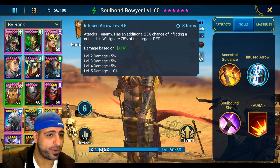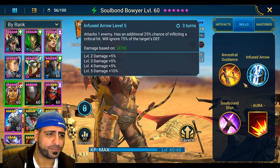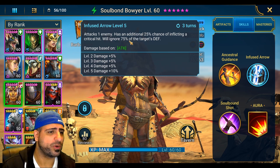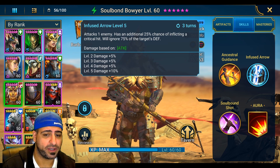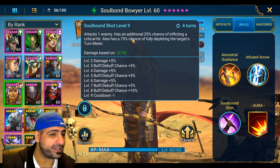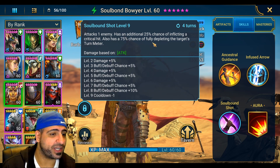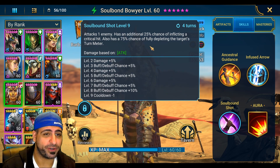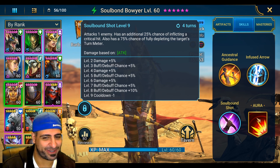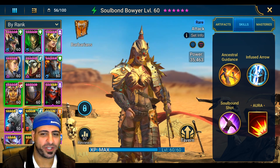Because all her abilities have an additional 25% chance of inflicting a critical hit, you only need to build her with 75% crit rate. I only have her at 68%, but that's not an issue. Soulbound Shot ignores 75% of the target's defense, which is very, very good. She also has a 75% chance of fully depleting the target's turn meter — that screams Spider's Den to me — plus she increases ally crit rate in all battles by 12%.